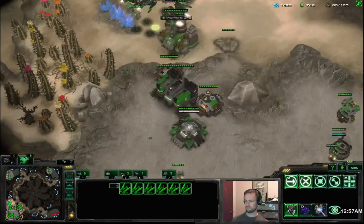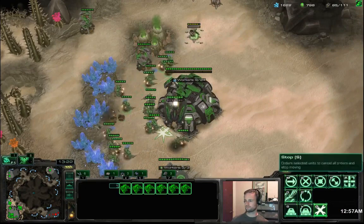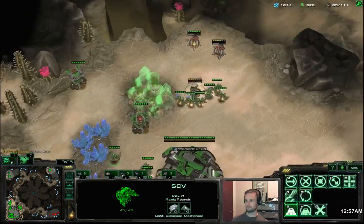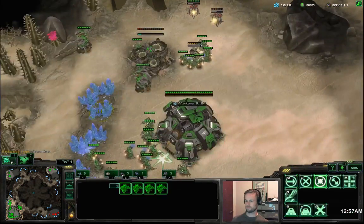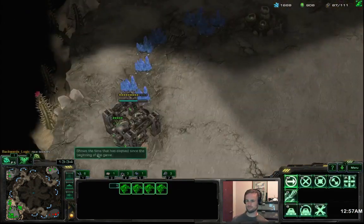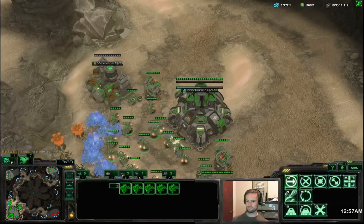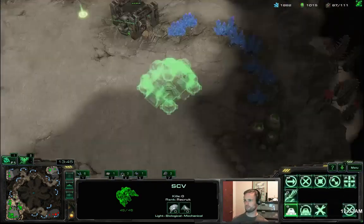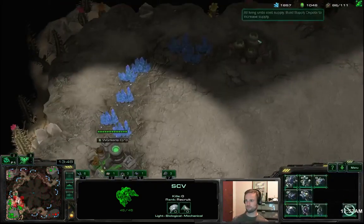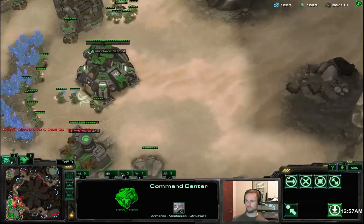I think that's the end of this push — he didn't commit much to it, so I'm sure he's going heavy macro behind this. Using one auto turret to kill two while repairing with SCVs — I think that's totally worth sacrificing some mineral income to save 50 energy on ravens. Raven energy is basically your army. If your ravens are dry, your army does not exist. More than your army supply count, it's your raven energy count that really matters.